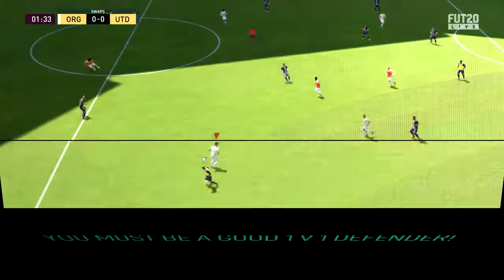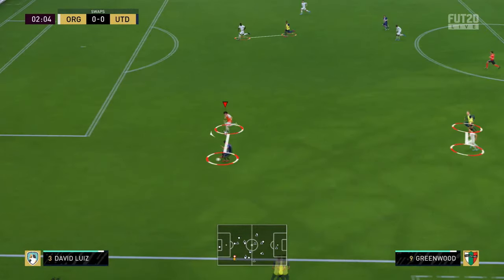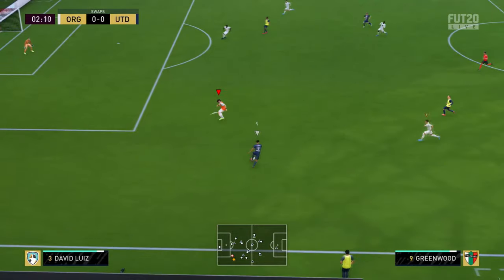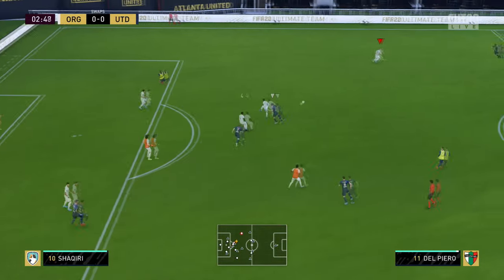A couple of examples of us being 1-on-1 — the ball gets stolen off us there by Greenwood. You can see a few examples here; we are 1v1 in three different occasions. Like I said, there will be a lot of occasions where you are 1v1, so being a good 1v1 defender is really important. You've got to know how to defend 1v1 because that's the situation you'll find yourself in.